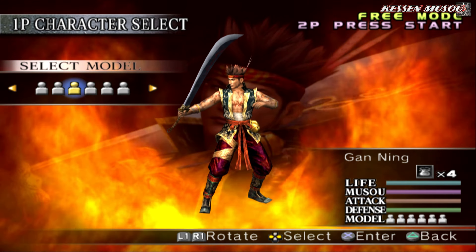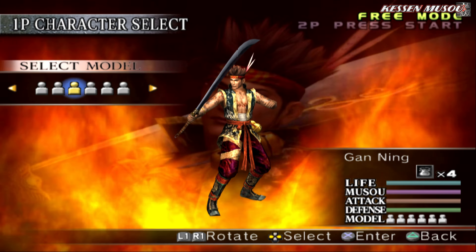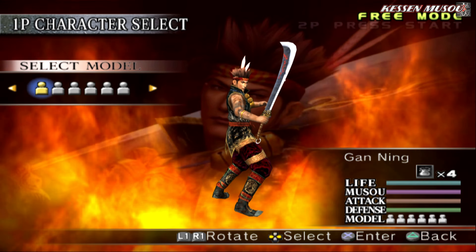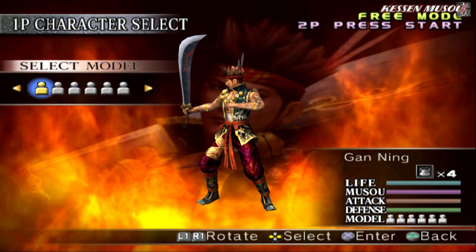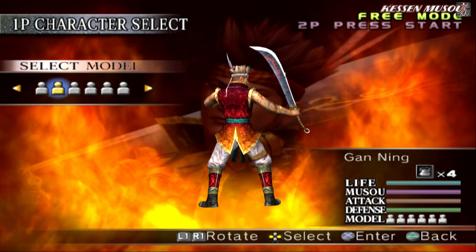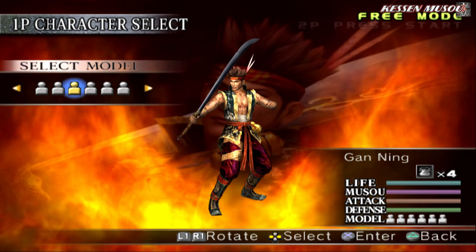Typical of getting this level 10 weapon. Well, this design of Gan Ning's alternative outfit is kind of different as you can see. He does have the bell on his waist instead of his chest and he's got like a symbol on his back. I mean, quite cool. Yeah, I must admit, I do prefer this design actually.